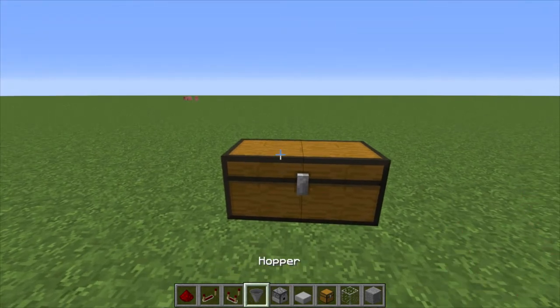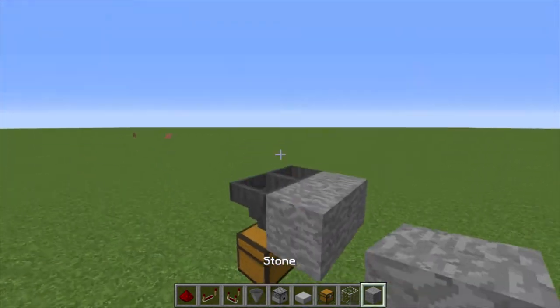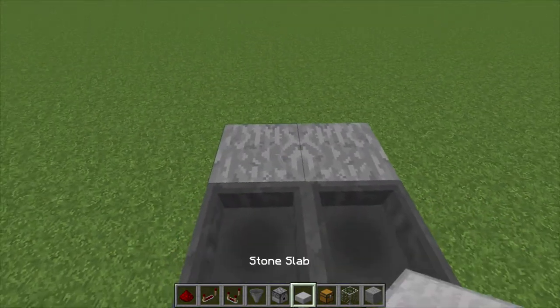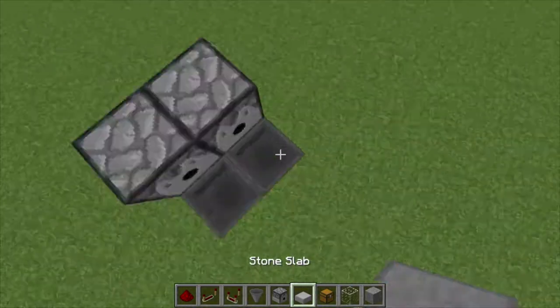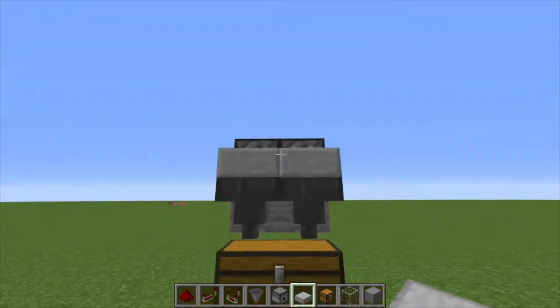First thing you need to do is place down a double chest. This is of course going to hold our final product, which is cooked chicken. Then two hoppers going into it, and behind those hoppers, two solid blocks. On the blocks, we're going to want to place two dispensers. Those are ultimately going to fire the eggs into the chicken chamber, with two slabs on top of the hoppers.